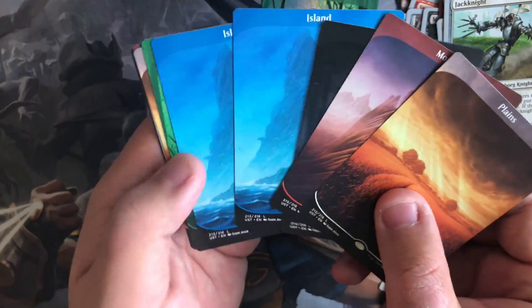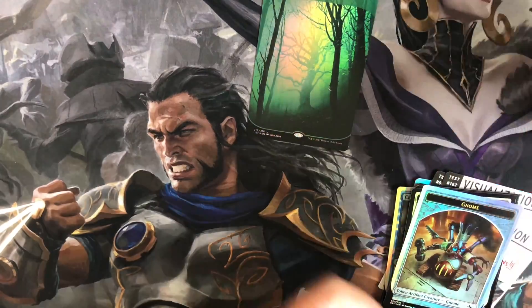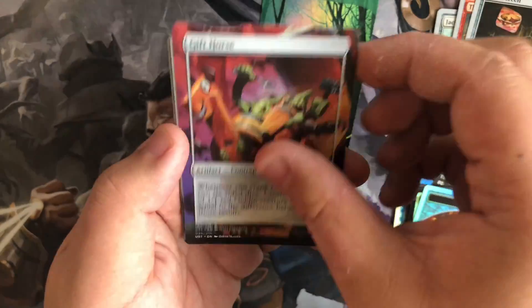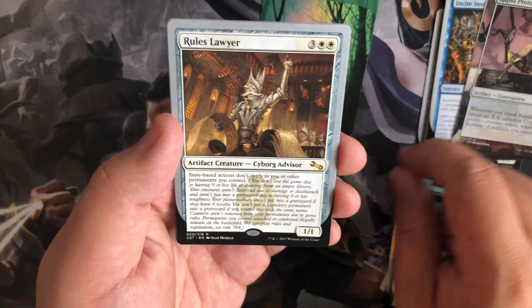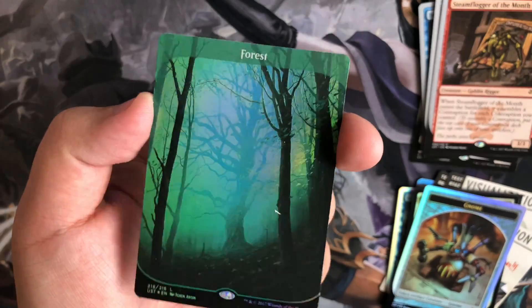I'm going to go over the lands that we got. It seems that they're pretty evenly distributed in a box. Since there's five different types of lands, I'm assuming you get six or seven of each. Pretty cool. Got our rares. Jack Knight. And last but not least, we got our Foil Forest.